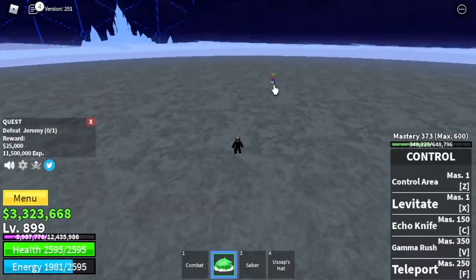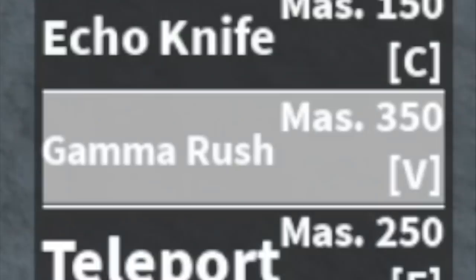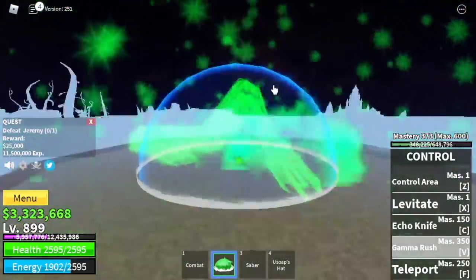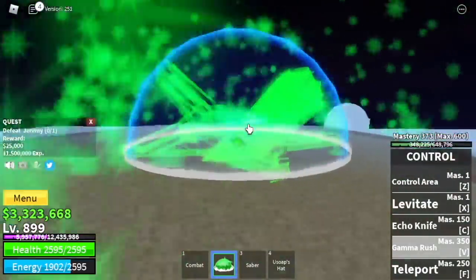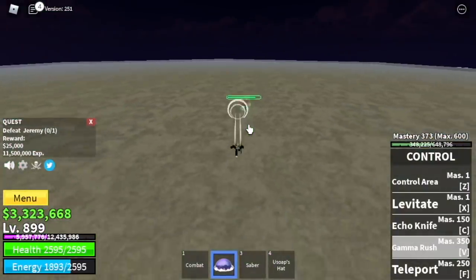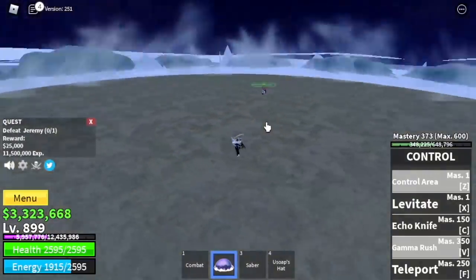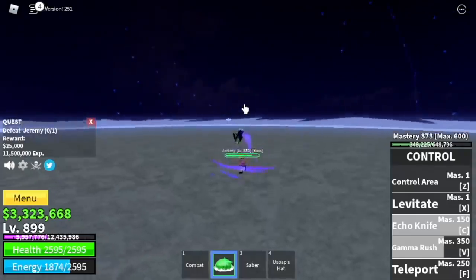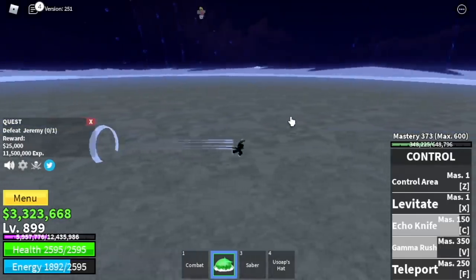At this point, finally, we've unlocked the Gamma Rush — I'm gonna show it to you. One of the best skills so far in the game for me. Everyone inside your control area will be damaged, and the damage is based on the weapon that is equipped — the mastery. Not the sword stats — the mastery.